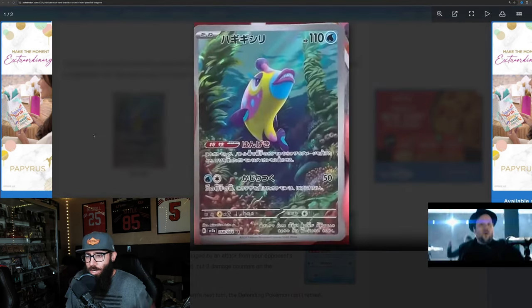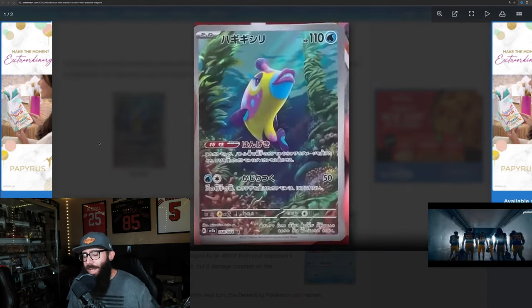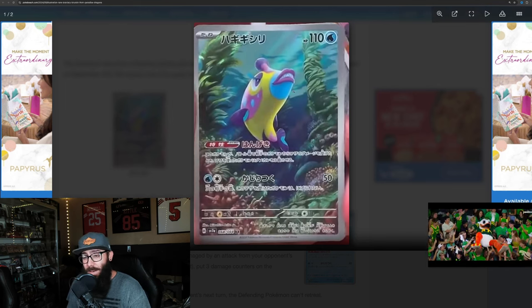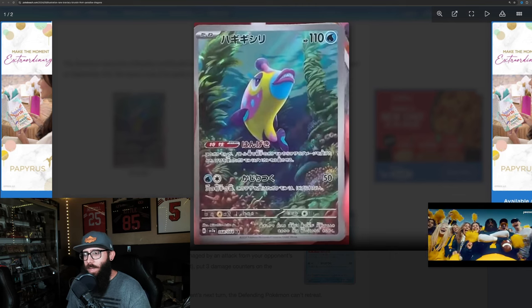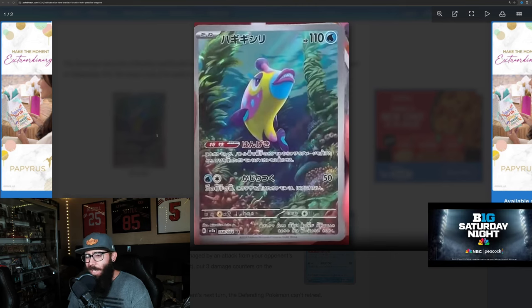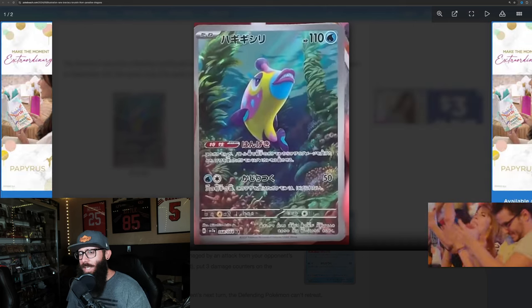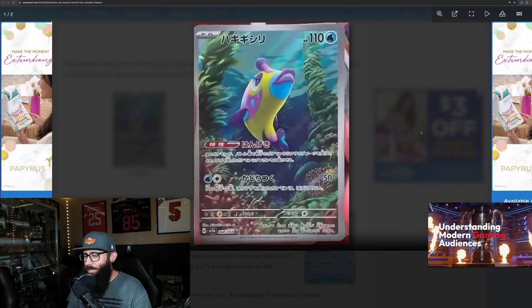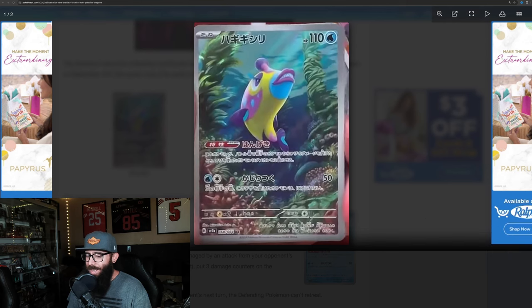We'll take a look at the Bruxish first. If I'm being honest, not a fan of the Pokemon — pretty mid. But I do like the artwork of this card, the darkness of it. Underwater cards are usually pretty good, so it's kind of a bummer. Wish this artwork was with a different Pokemon. Just a little bit disappointing for me. But if there's any Bruxish fans out there, you guys got your IR, so good for you.